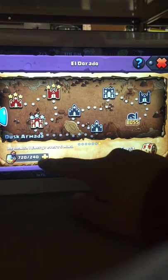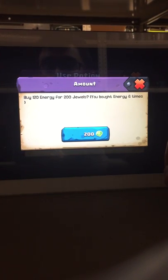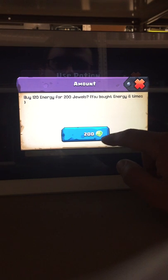Every day I buy enough energy — I buy the first four: 50, 50, 100 Joules, and 100 Joules. I outline this strategy in my blog in much more detail. That's 300 Joules I spend every day. I get the monthly pack and that covers that cost. The reason I don't go any higher is because when you're comparing spending 200 Joules in a regular event to an El Dorado event, the value is essentially halved.